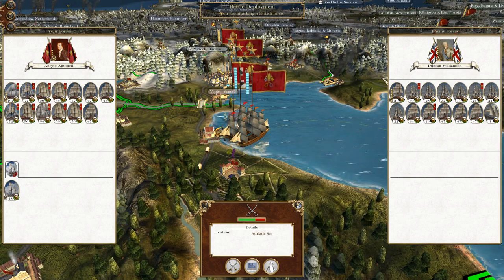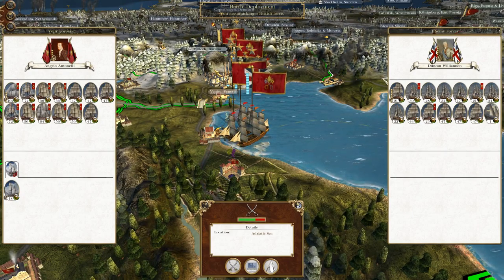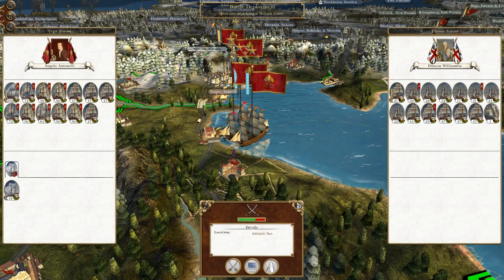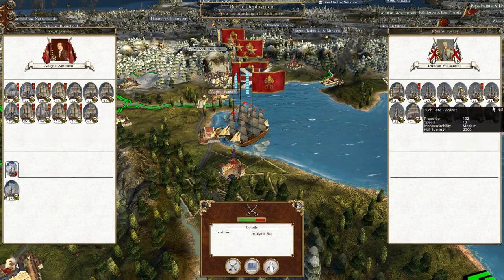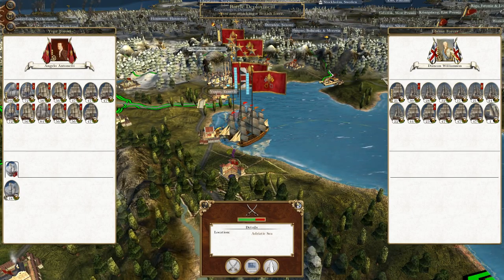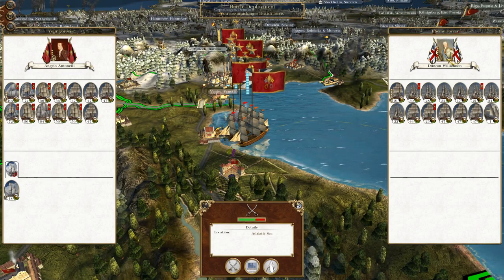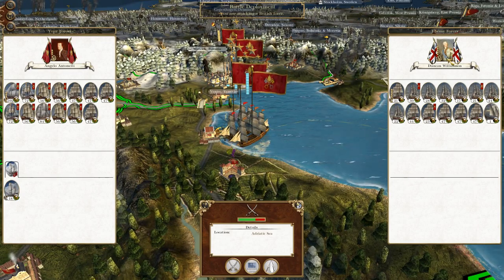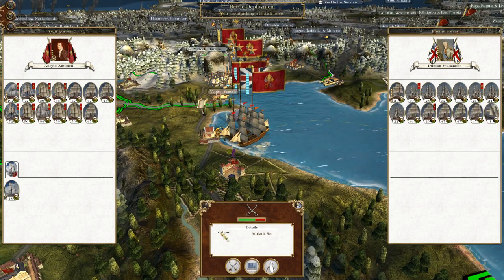What's up guys? This is The Rifleman, and I am back to bring you the next episode of my Empire Total War let's play as the Italian States. To recap where we left off, we gathered our forces to attack this British force that was blockading our home port, which we need to be freed up in order to grow our economy and expand our war against Sweden. So without further ado, let us attack.